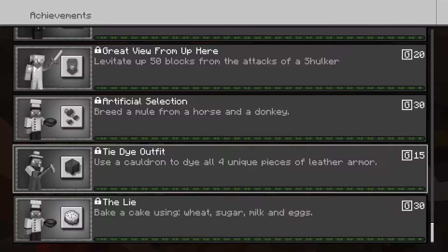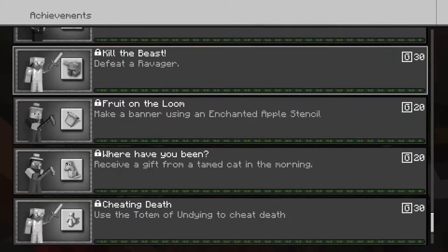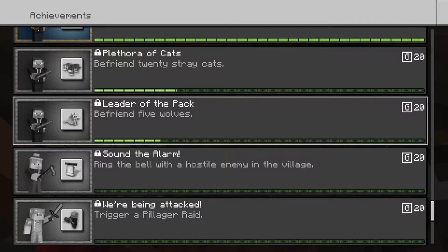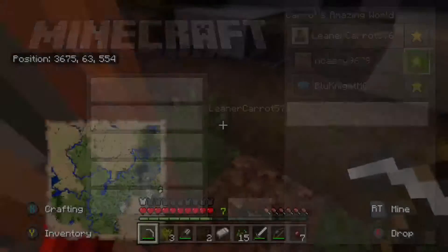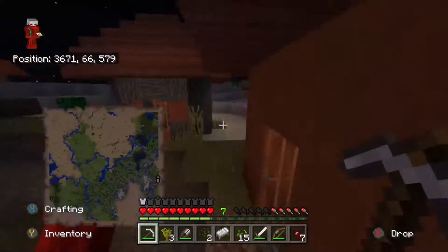Looking through the achievements I don't have — some of them I can get in like two minutes, like befriend five wolves, bake a cake, tie dye outfit, cheating death. Wait, how do you not have those achievements? I just never got around to getting them. I can get them on Carecraft, I just haven't. Sorry about the echo by the way — I'm going over to the temple. I was checking to make sure I still had video while talking to Casey and the audio overlay was kind of overlapping.